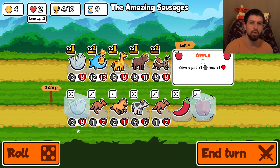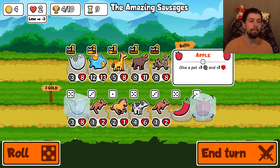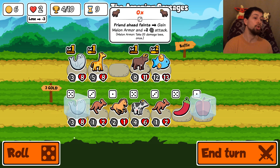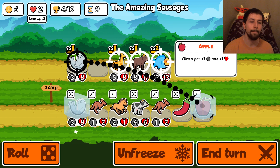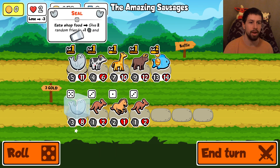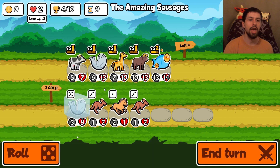What we do right here: first we sell this guy to get six gold total. We need to use this apple on the seal and then use the cow. We sell him because he gives me two gold. Then we place him in the front - he'll still summon a bee, which will make two pets faint ahead of the Ox, giving him double the attack buff. We give him the apple - boom, he spreads the love. Then we put in the cow and get that double free milk. Hey, more spreading! I'm strong now.